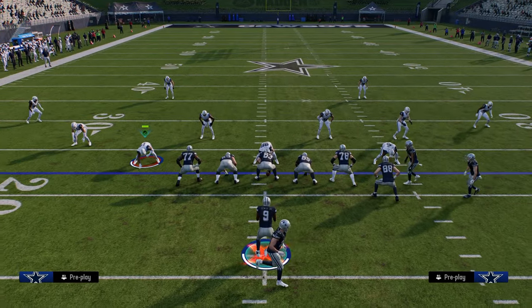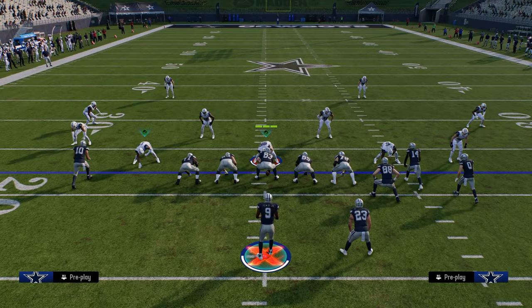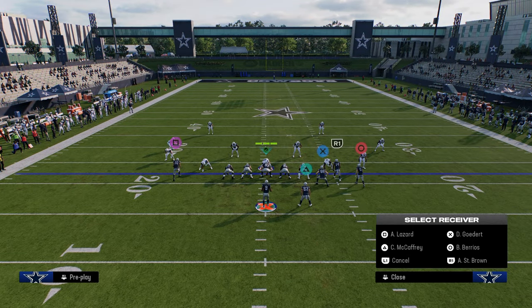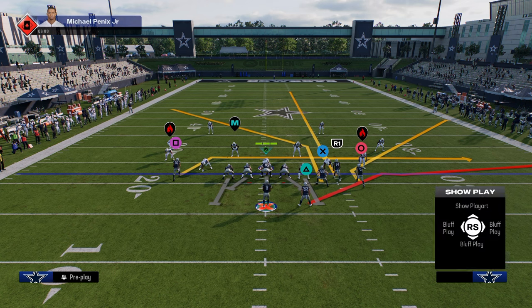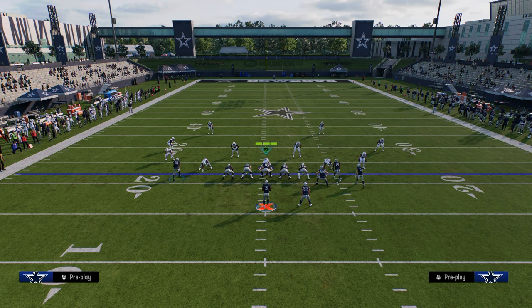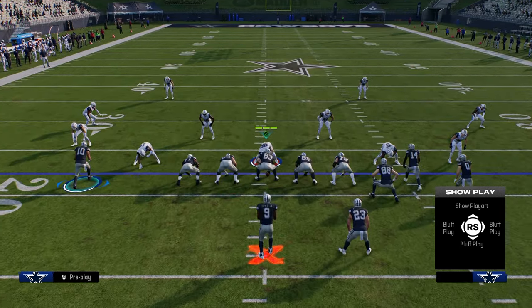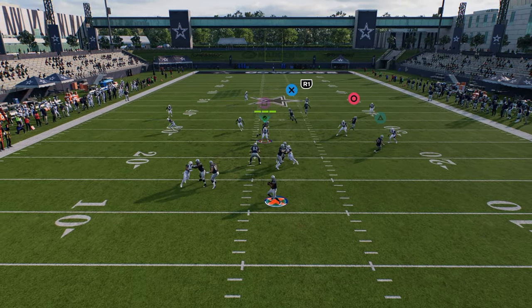The first play is really designed to help counter switch stick. What we're going to do is post the tight end, streak our slot receiver, and stem this corner route all the way down before snapping the ball. The route on the left-hand side is a drag/sit route, meaning it'll often sit against zone coverage. Our first read is always the same streak, then we quickly progress our eyes to the corner route.